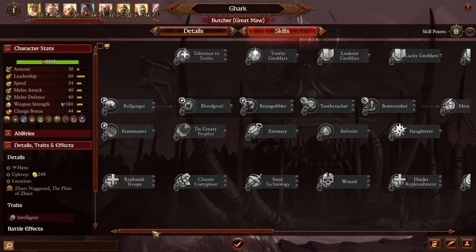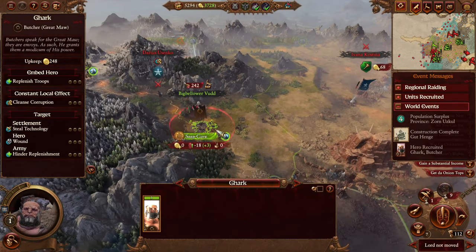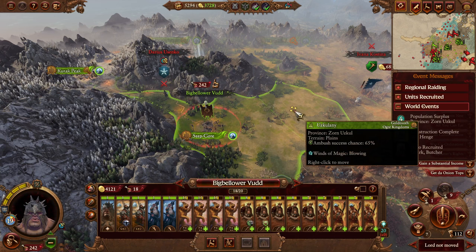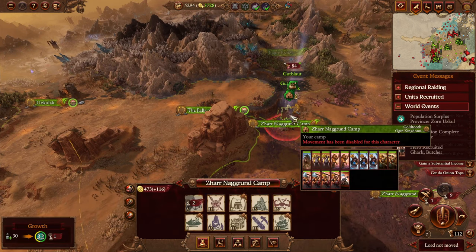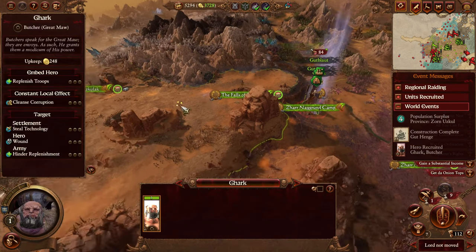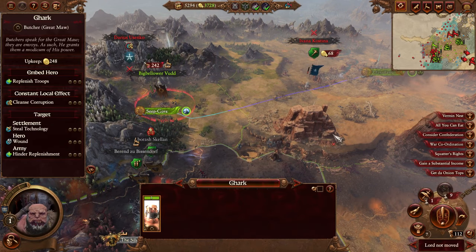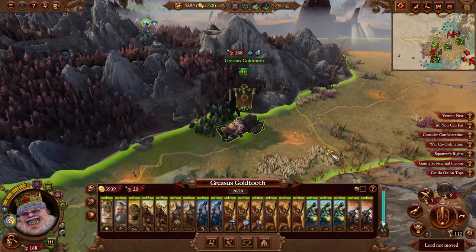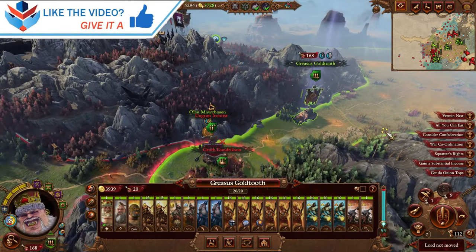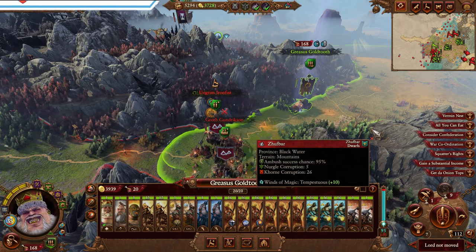What I really want to do is put you in an army — Big Bellower, you could do with a hero. So why don't we send you over here and do some replenishment. The over-tyrant Greasus is going to go attack — but he is going to go attack in the next one. Thank you very much for watching guys, I hope you enjoyed it — if you did, why not leave a like and subscribe, and I'll see you next time.